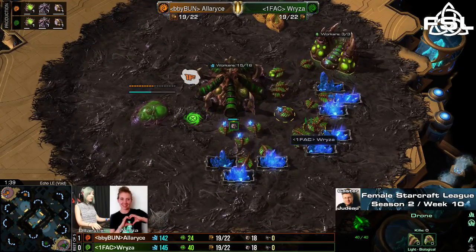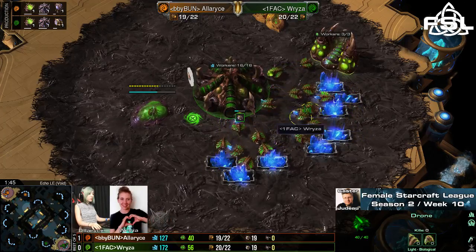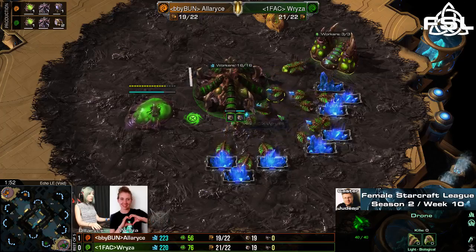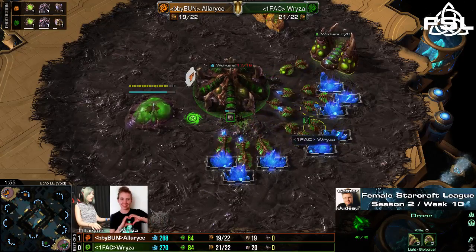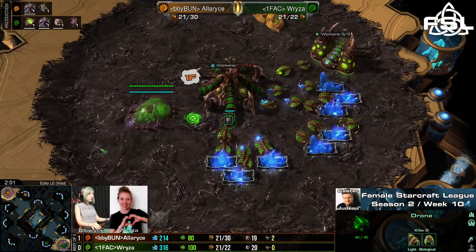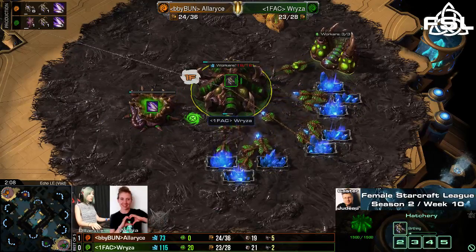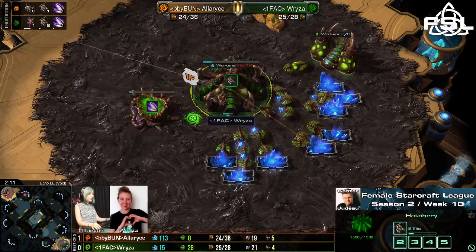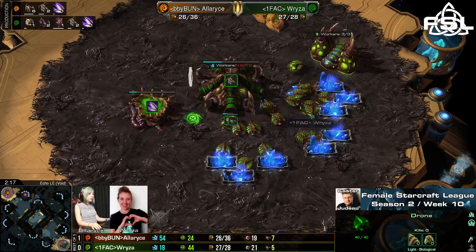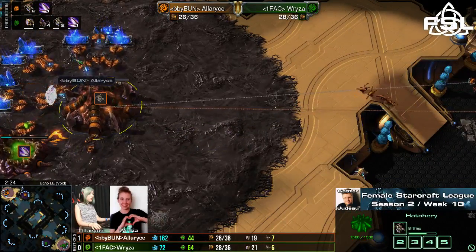Ryza actually likes her Roaches, so it didn't quite work out for her in the first game. Maybe she'll change it up, or she sticks to her guns and tries her Roach build again — maybe hitting her opponent a little bit quicker before Alaris can accumulate that large an amount of Mutas. Alaris is not really a Roach player, mostly trying to go into Mutalisks in ZvZ — same as Suno, Kazuri and Novea. While Ryza is more of a Roach player, like Mitsukotsu. So those are just the two different styles we can see clash against each other here.